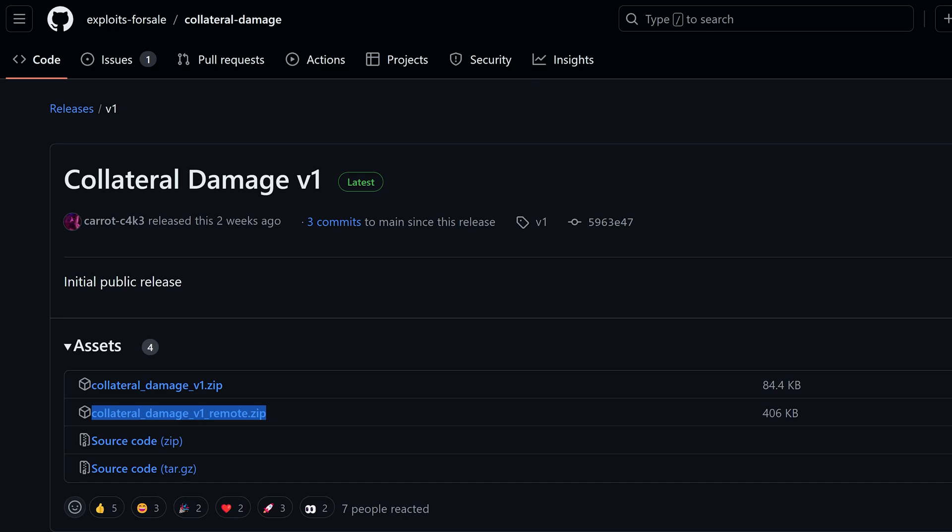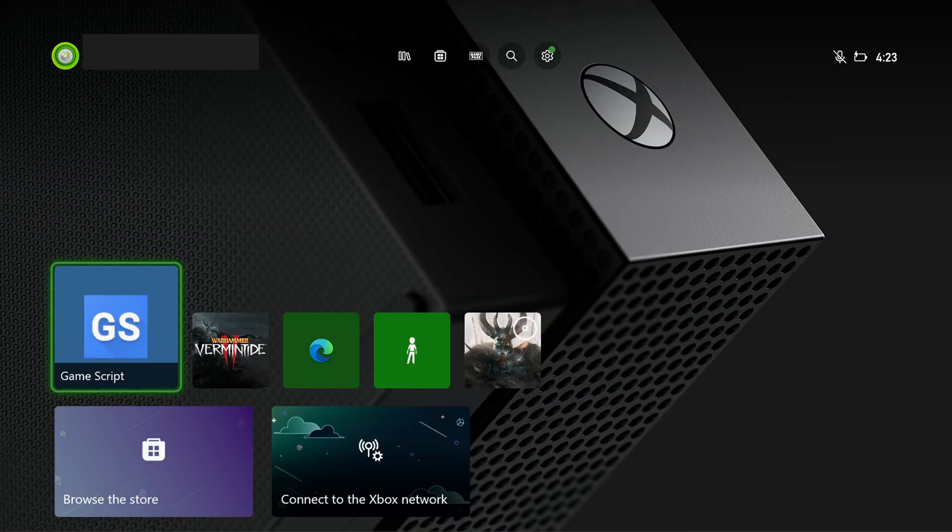We now have a version that no longer requires the advanced file explorer full trust version, which was an initial requirement with the first release. Now that is no longer required, so we just need the game script app to be installed. I would have made this video much earlier but my Xbox One's hard drive died and I lost the game script app, so I had to get another console. Thanks to everybody who reached out offering me a console — I was able to buy one off somebody and it has now arrived.